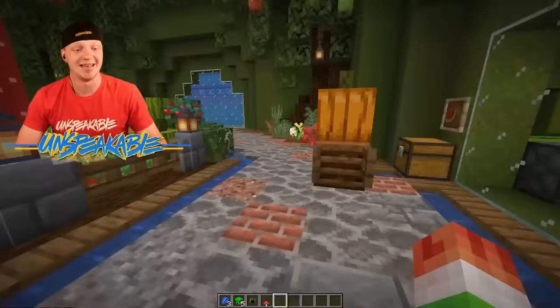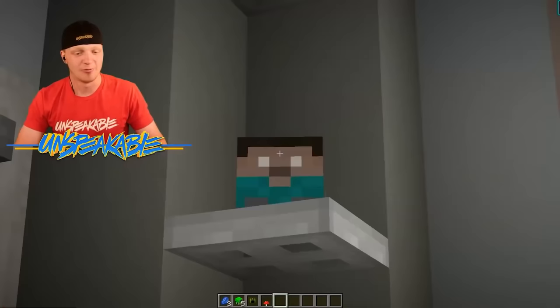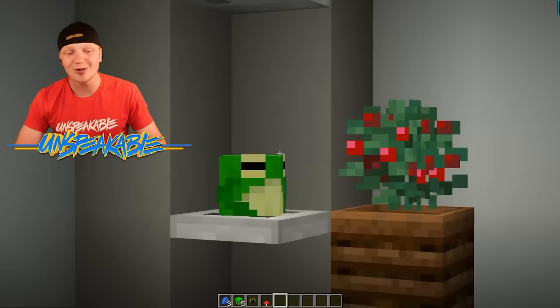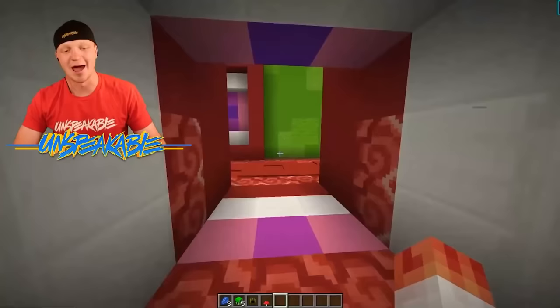These right here are all the cakes — we got normal cake, a green cake, a bookshelf cake, an eye of ender cake. There's a little Herobrine up there and a little zombie, they're so cute. Check out how big this furnace is — it is massive.